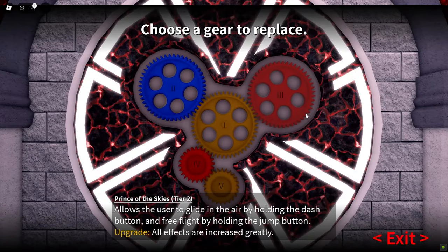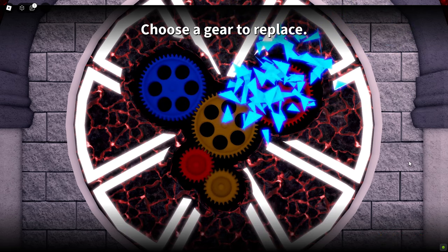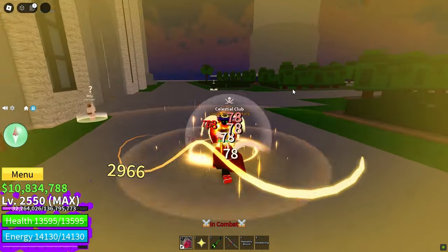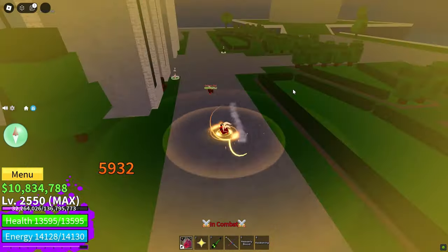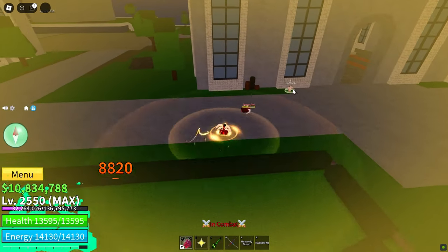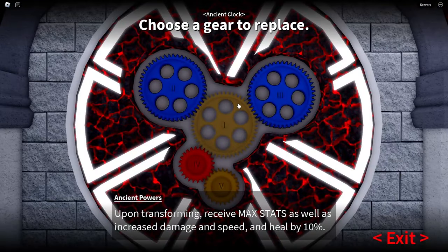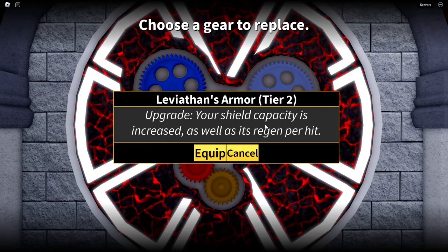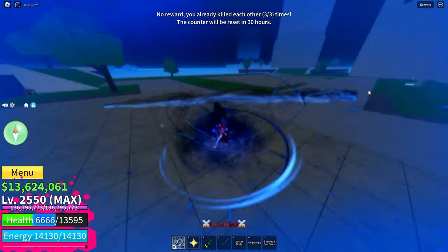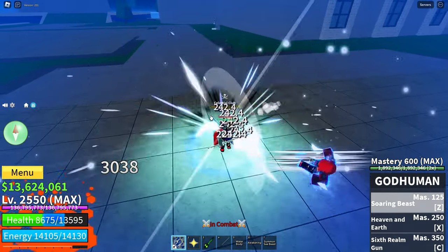Choose the blue gear upgrade for Angel Race V4, giving you one yellow, one red, and two blue gears on the ancient clock. With this upgrade, the shield capacity is increased, allowing the shield's health to reach up to 40% of the user's maximum health.